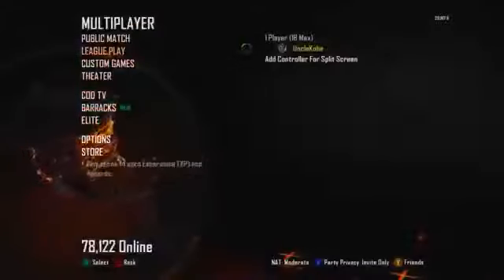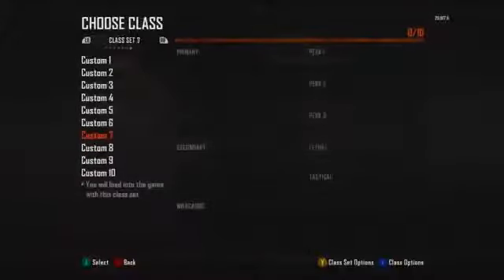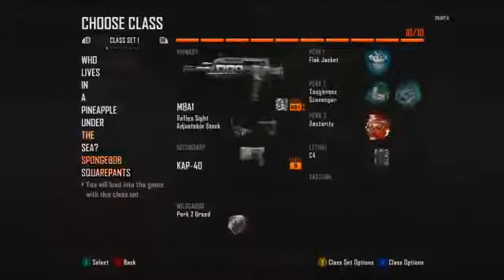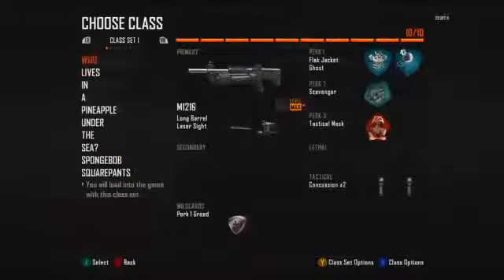When I say sets I don't mean slots. If you go to the Creative Class, you'll see your 10 slots, or however many you have depending on if you unlocked any, but you also get these extra sets. Right now I have 100 class slots available, which is crazy — I'll never use them all. But when you join a game you only get to choose from whatever class you choose, so you don't have access to 100 classes in the middle of the game, but it's still pretty cool to have.